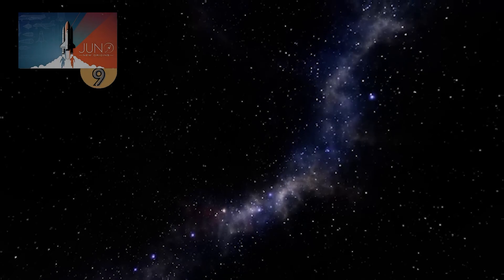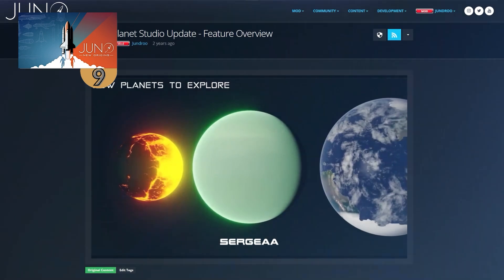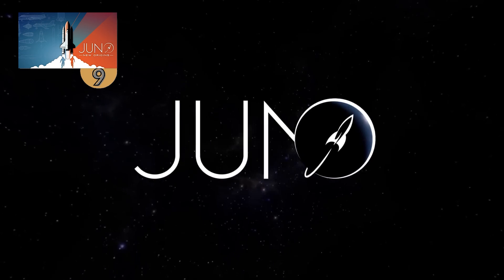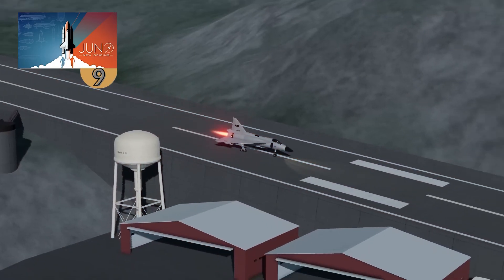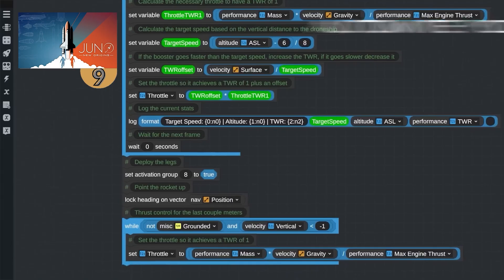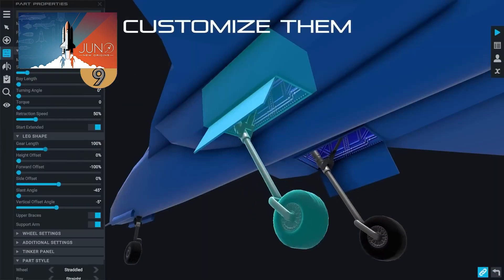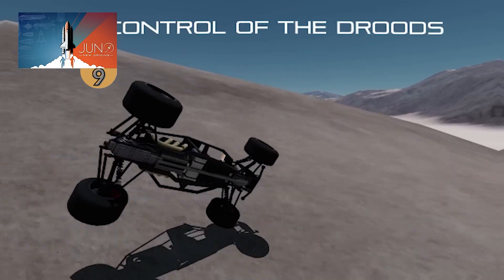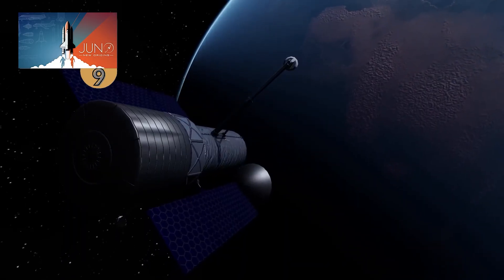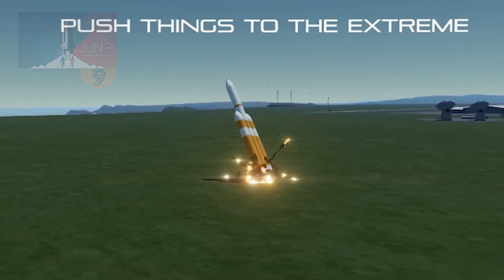Up next is an interesting one called Juno New Origins — you might know it by its previous name, Simple Rockets 2. It's a sequel to that very popular game, but the game expanded so much that the devs felt it needed a brand new name. It's a sandbox building game with very realistic physics — you can build your own spaceship, car, plane, or just about anything. You can also write code to get vehicles working exactly as intended, customize the solar system itself, and play in sandbox or career mode. It also has excellent modding support so you can see what the community has built and share your own creations.